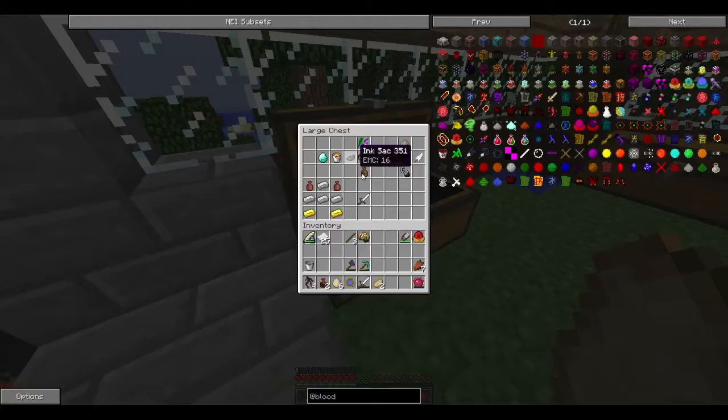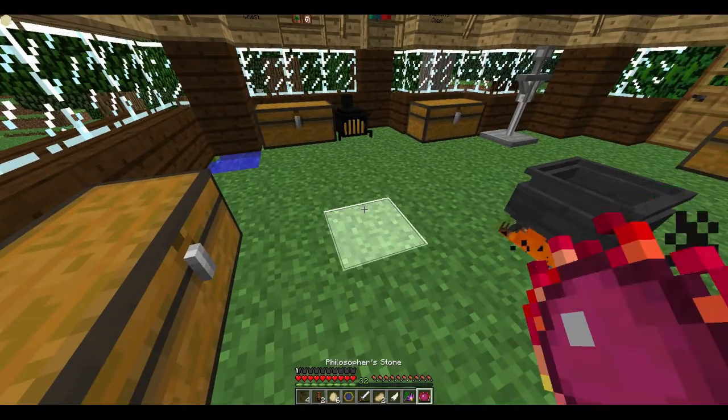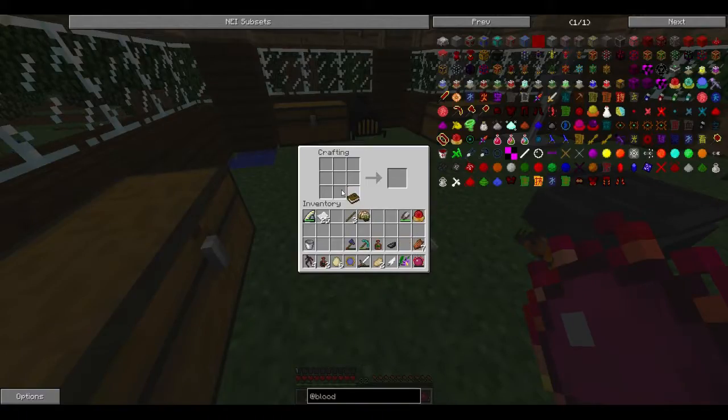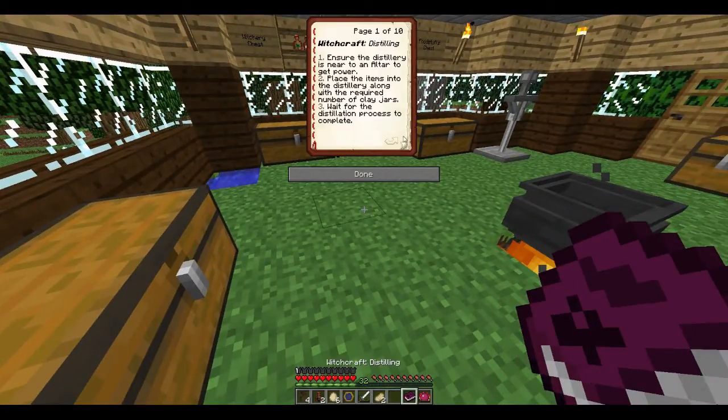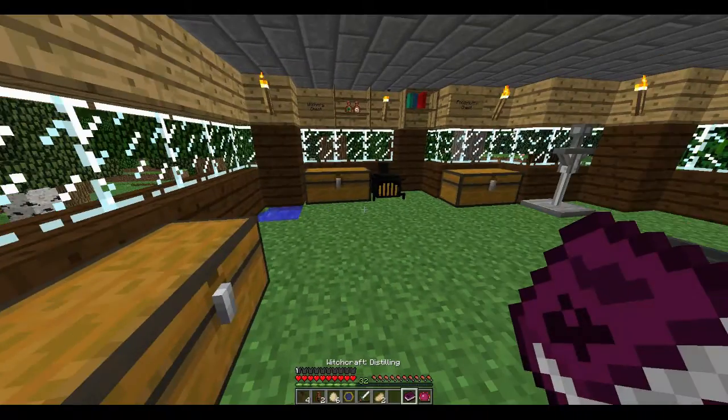We need an altar et cetera, but this is fine. We don't need to worry about this stuff yet, but I just wanted to show you how to make it. We'll make a distillery soon enough. Oh, that's why I've got a distillery set up here, but it needs an attuned stone - that was the only thing.